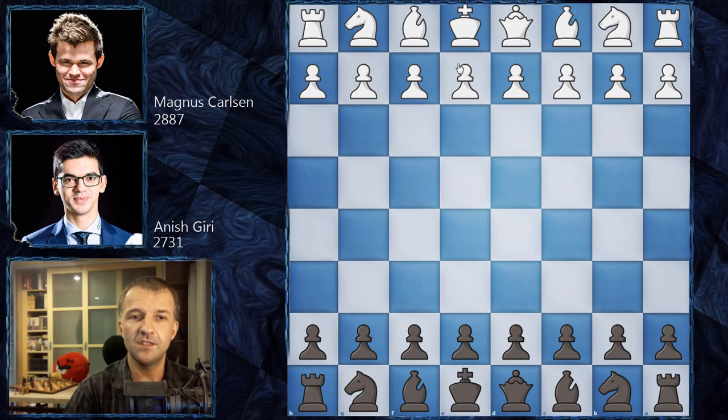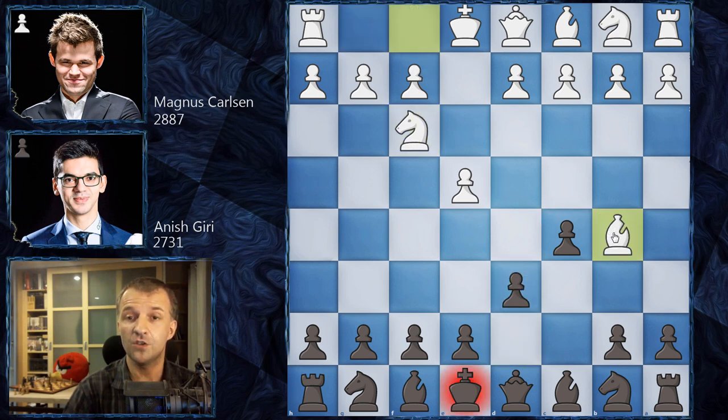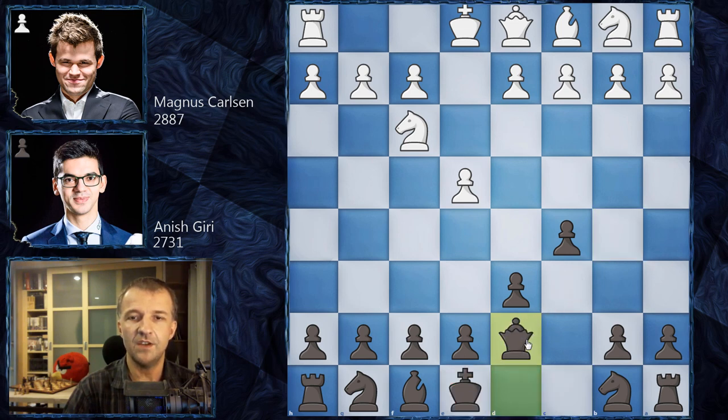Magnus Carlsen opens with E4. We have C5, so Sicilian Defense. Knight on F3, D6 — pretty standard stuff. And now Bishop on B5, Moscow variation. Bishop on D7 is possible — just the exchange variation. It's very popular: after Bishop on D7, Queen D7, just castle, normal development on C6, and then C3, D4 and the game continues.